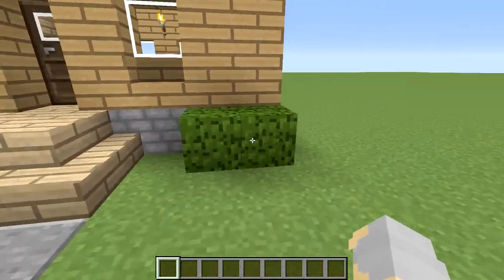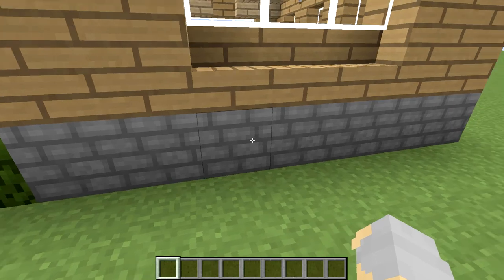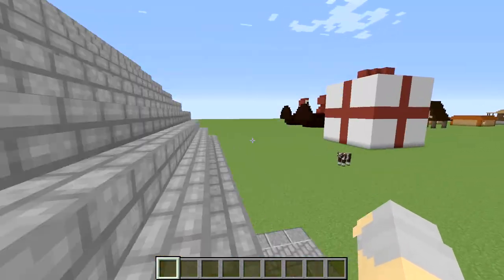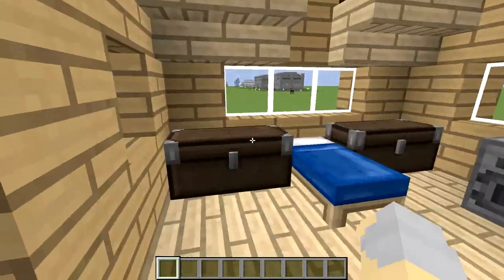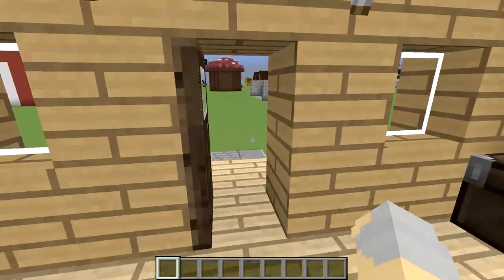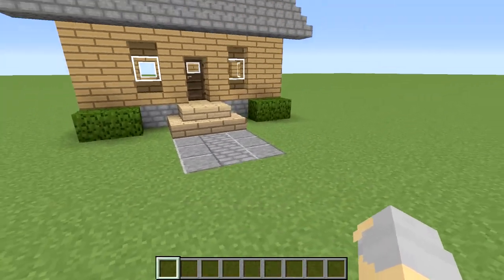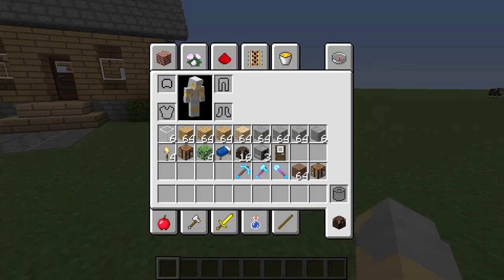So we'll just take a quick look at it. It's basically a nine by seven base, just a nice rectangular house. We've got some windows, we have a cobblestone roof. Inside there's plenty of storage space, room for eight double chests. We've got our crafting table, some furnaces, a bed, etc. Now I am using a texture pack called Smooth Chocolate, so keep that in mind — it may look a little bit different.